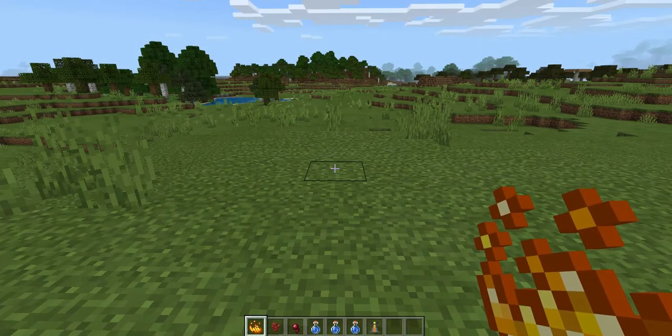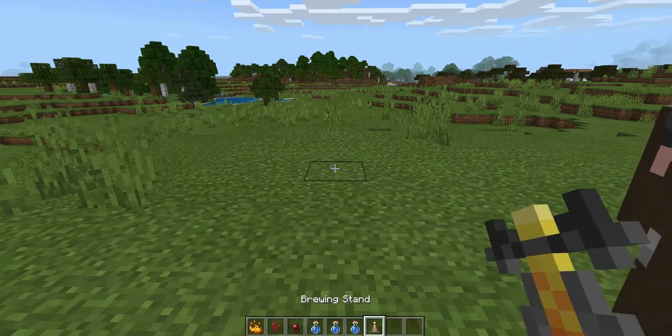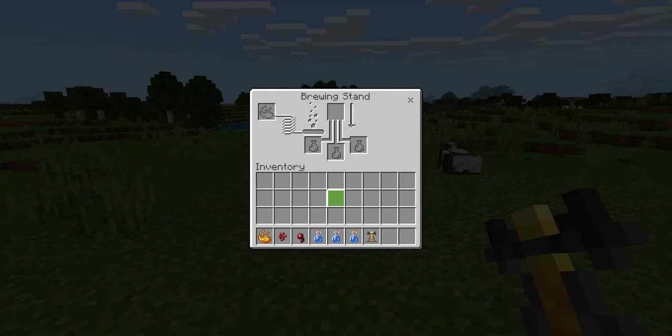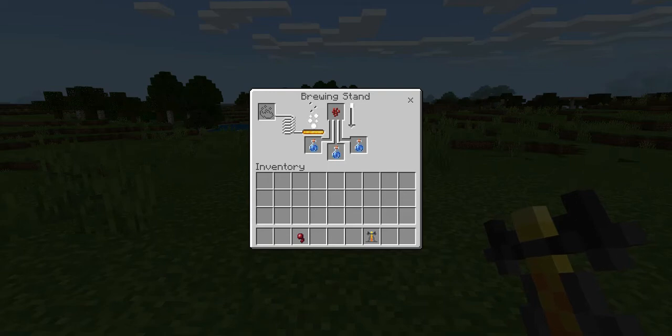After you have everything listed, you will need to take your brewing stand out, place it right in front of you, and click into it. Take your piece of blaze powder and put it in the top left corner slot. You will see that the little bar has turned orange, and that means you can put your water bottles into the bottom slots. Then take your nether wart and put it in the top slot. You will see the bubbles starting to bubble and turn white, and the arrow on the right is starting to turn white and go down.